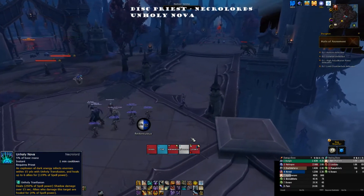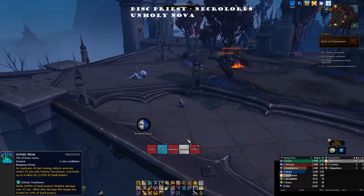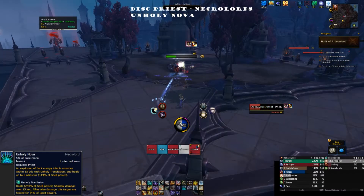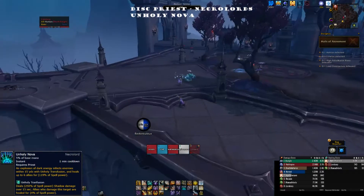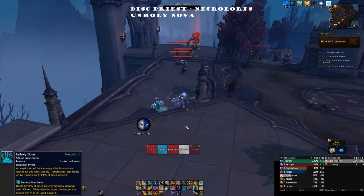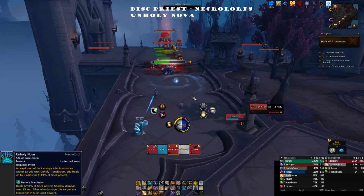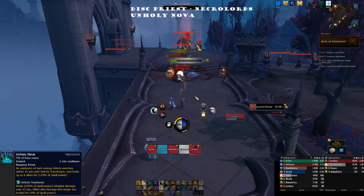Before we get into Necrolords specifically, let's talk about the signature ability you gain by joining Necrolords on any class — Fleshcraft. Fleshcraft is a four-second channel ability that generates a shield worth anywhere between 20 and 50 percent of your base health. When you think about Disc Priest already having shields, that's probably the last thing you need, but it does help with survivability.